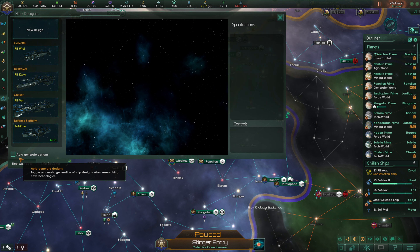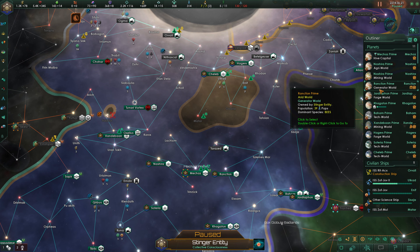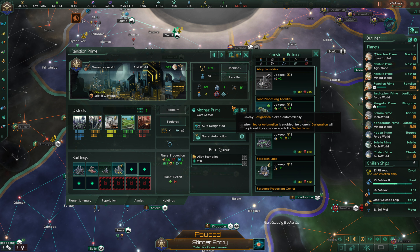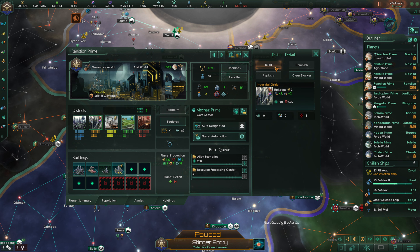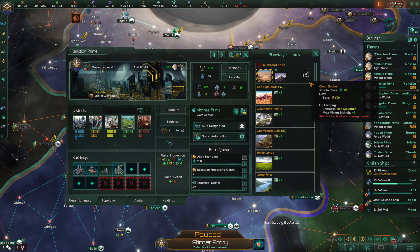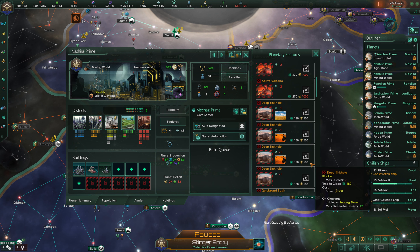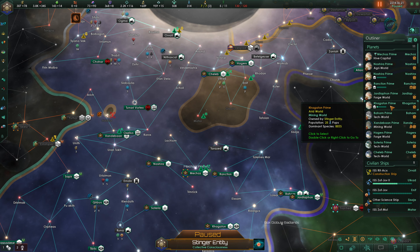We're going to be spending alloys for quite some time on ship upgrades. This generator world needs a job and can't get additional generator districts, so we may want to consider putting an alloy foundry, a resource processing center, and an industrial district here. We could also consider clearing off the quicksand basin on Nashira Prime. There are a lot of tile blockers there, but we're lacking the tech to clear some of them, so that's fine.